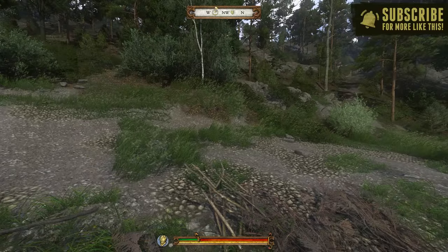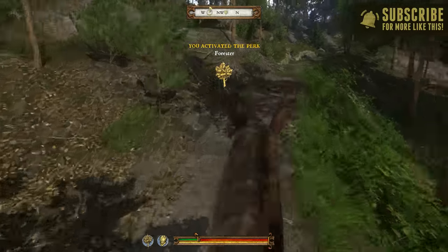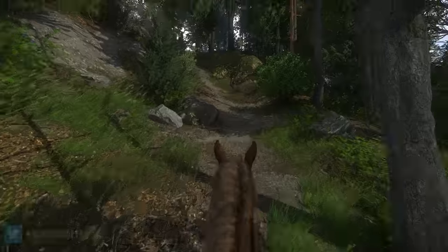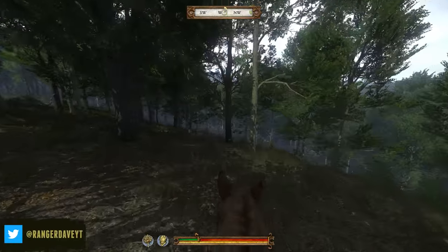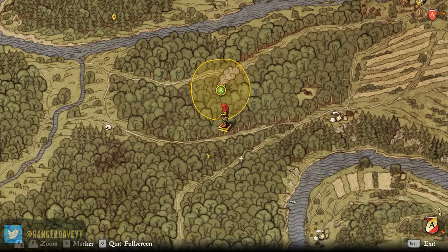We've got one more bandit contract to take care of. From there, I'm going to take care of some side questing, including one literally called Rob from the Rich and Give to the Poor. According to our contract, the bandit camp that we're going to be taking out in this episode is actually just over the hill from the one that we took out last time.